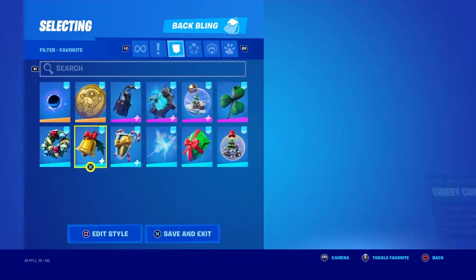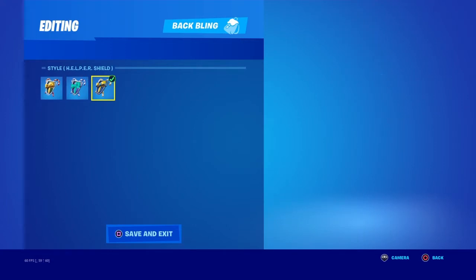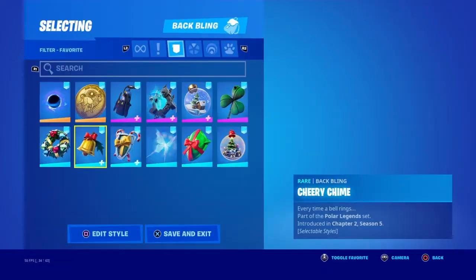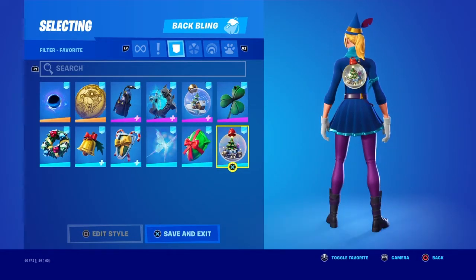Then we have the Elf Shield — that looks really good. Then we have this — I forgot what it's called — oh, Shattered Wing Shield Surprise. And then Swirly Snow Globe, which actually doesn't look bad on this style to be honest.